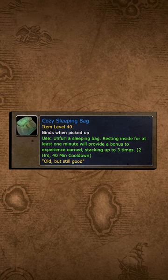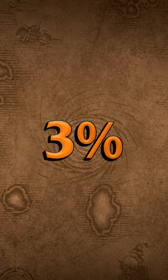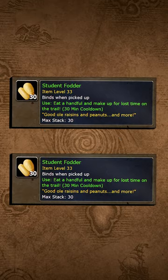A guide to how I got the sleeping bag in less than 20 minutes. The sleeping bag is your ticket to 3% bonus XP and 32 free bars of rested XP from the new food.